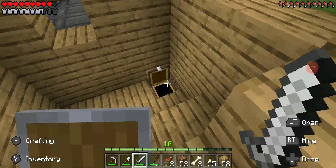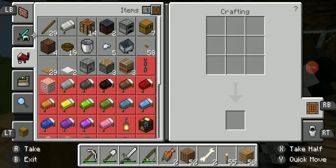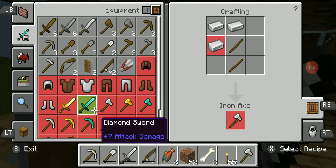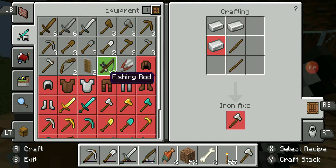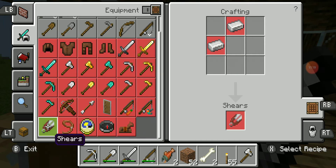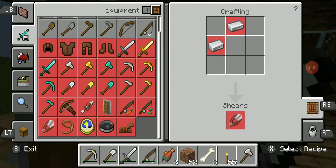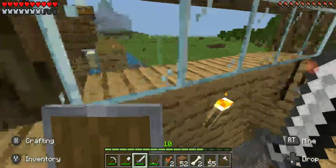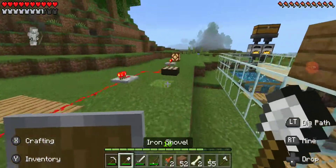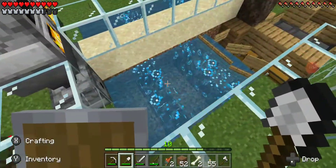Now I'm gonna craft some sticks and craft an axe. Should I make some shears, or I'm gonna make a bow first. I'm gonna make that. How do you make an arrow? I think you need flint. I don't know where any flint is, but if you want us to craft some arrows next episode, leave a sub and we'll do that.